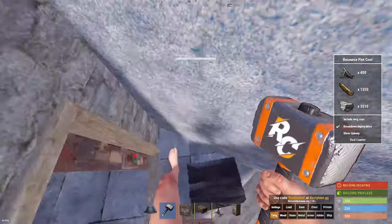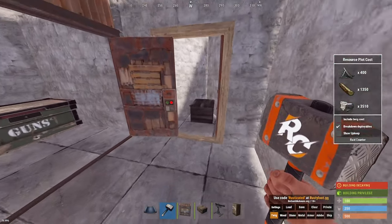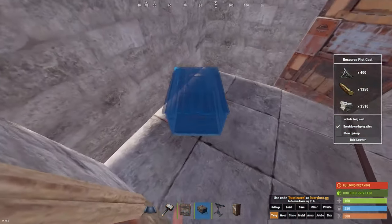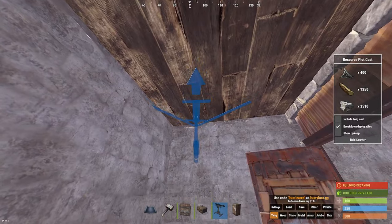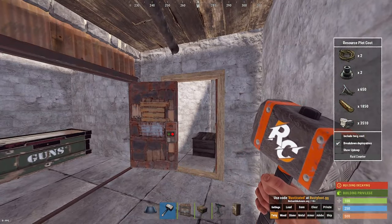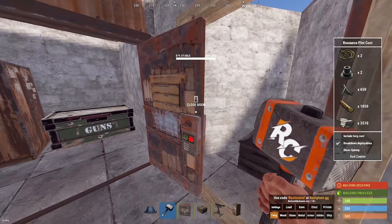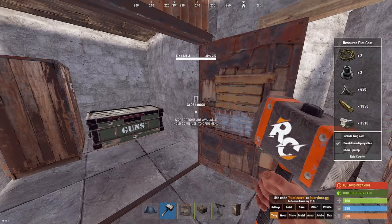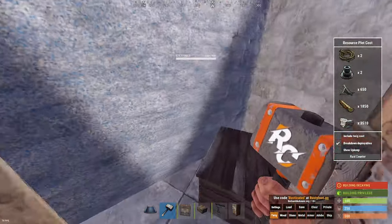Maybe you've got enough stuff for the shotgun trap now. Open that door and open it again to the airlock. For the shotgun trap placement, I have both doors open. I like to stand in this gap between the open doors, get the shotgun trap, look at my feet to make sure I'm lined up, and go up along the wall and place it towards the back. Once loaded, if somebody jumps down, they're going to get blasted and you take their loot. The resource cost is: two rope, two gears, 650 metal frags, 1850 wood, and 3510 stone. Pretty good spot — you've got a shotgun trap starter base set up.